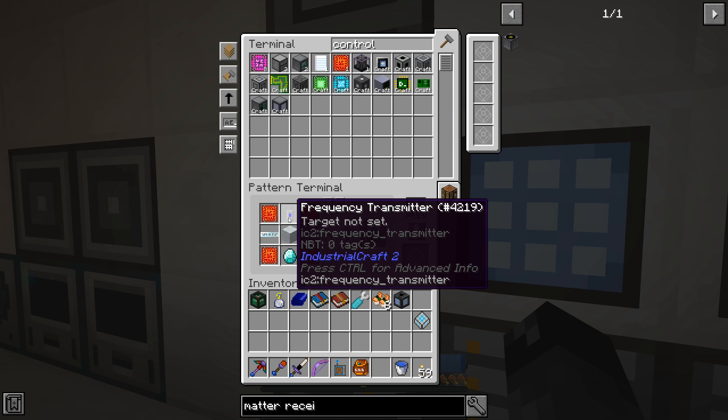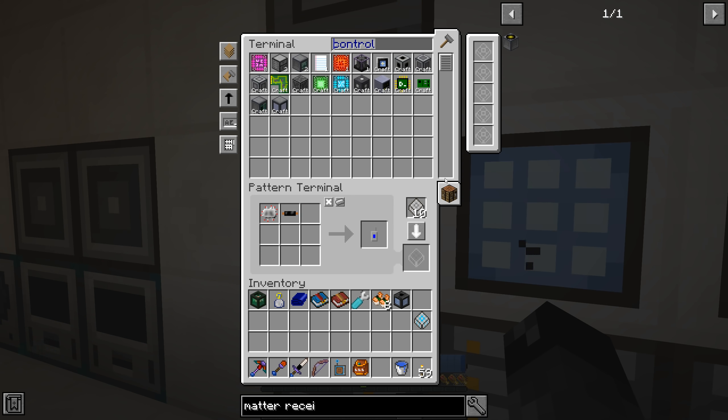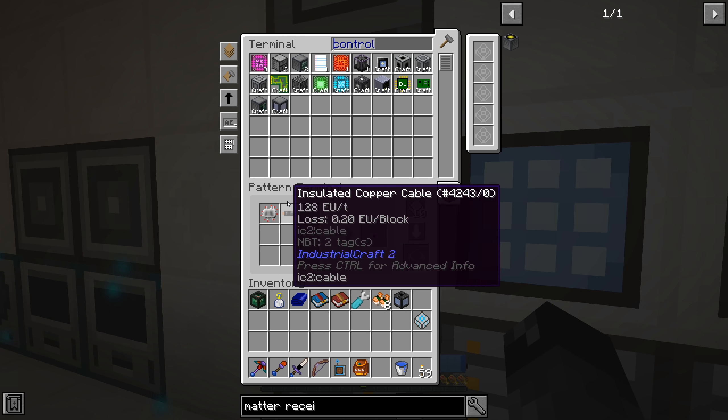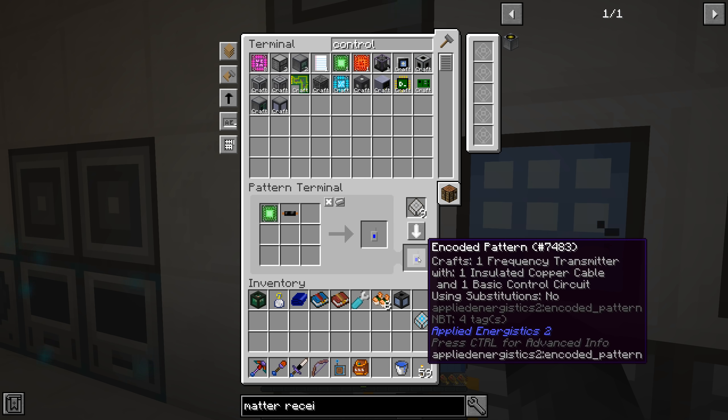Now we have a teleporter. I know for a fact we do not have the frequency transmitter, so we'll go ahead and preemptively make a pattern for that one. I need to replace the electronic circuit with this guy. Alternatively I could do the ore dictionary substitutions turned on, but I find the more you do that the more problems you have with auto crafting down the line, so I've been trying to keep it as strict as possible to use specific items.